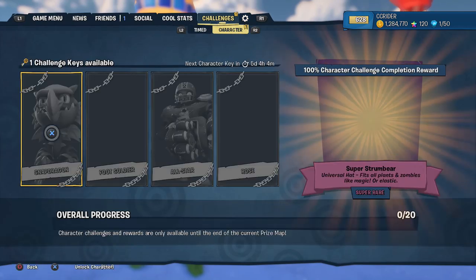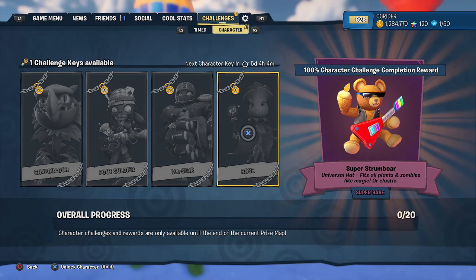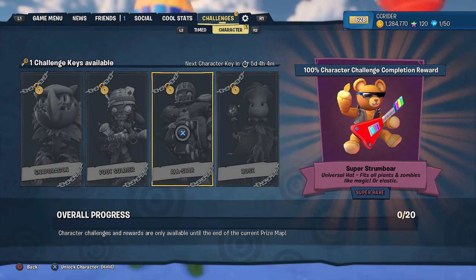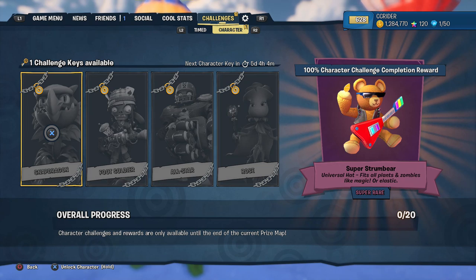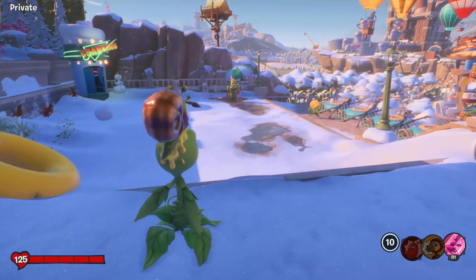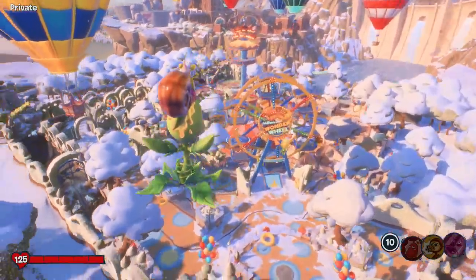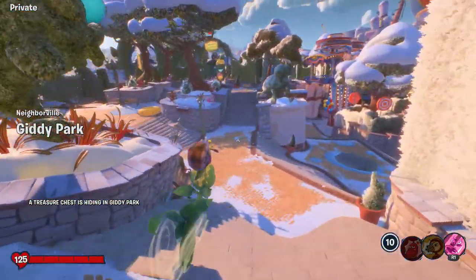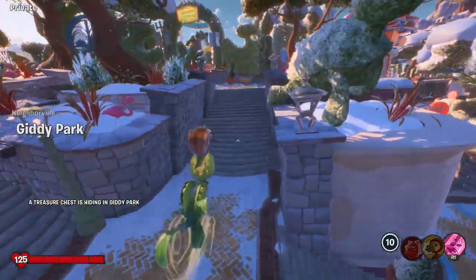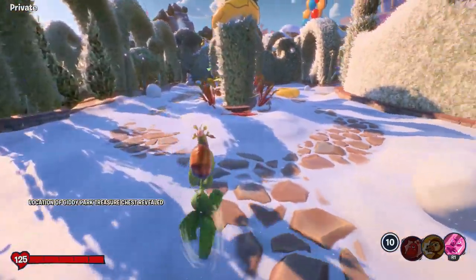Since I've remembered, let's check out the character challenges for this month. We have Snapdragon, Foot Soldier, All Star, and Rose. Expect episodes coming up on all of these. If we 100% complete it, we get the Super Strum Bear Universal Hat — fits all plants and zombies like magic or elastic. That one's actually really cool, that might be my favorite character challenge reward so far. They've been really knocking it out of the park.